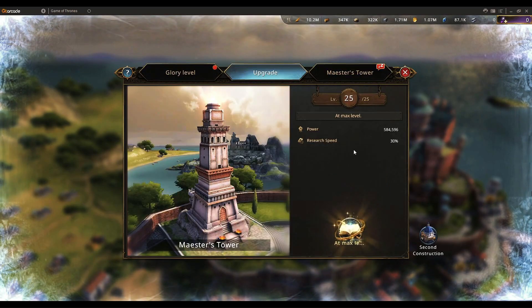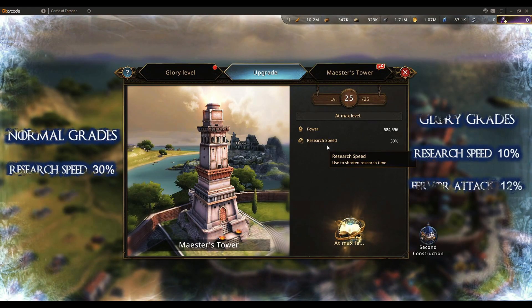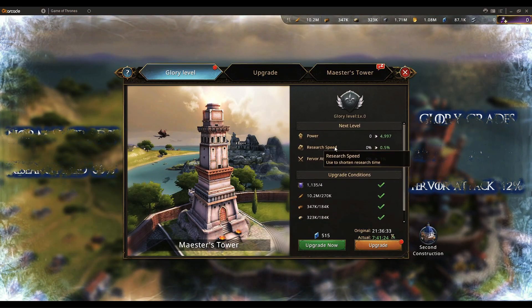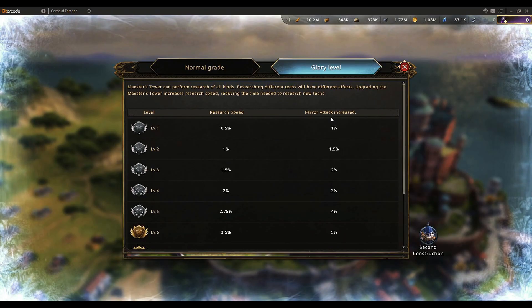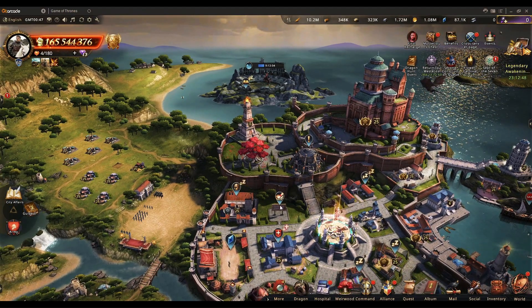Upgrading the Maester Tower to level 25 grants 30% research speed. Upgrading its glory level also gives research speed — at max level it gives 10% additional research speed and also 12% forward attack, which is basically total attack. So this is a very important and well-rounded building.